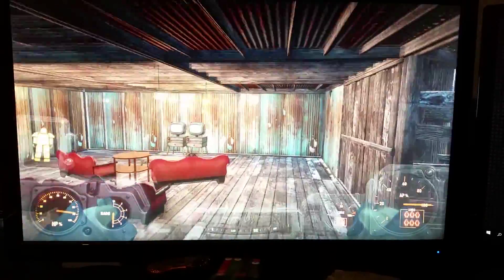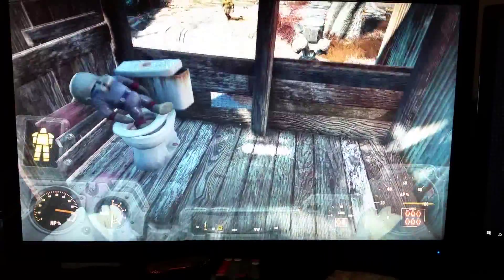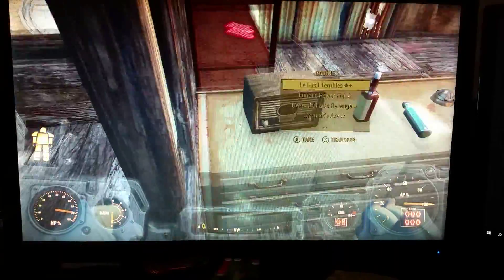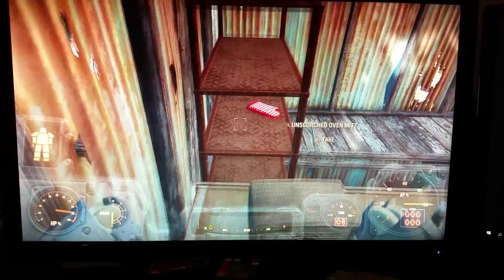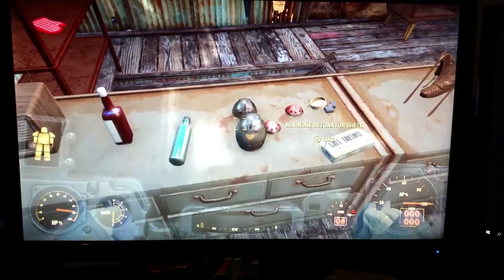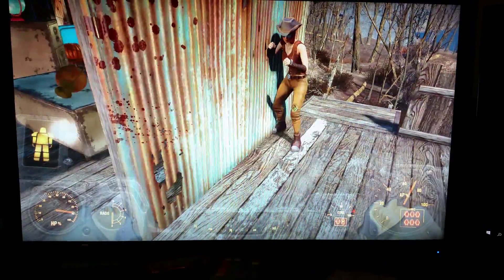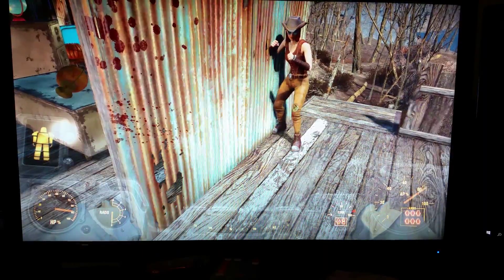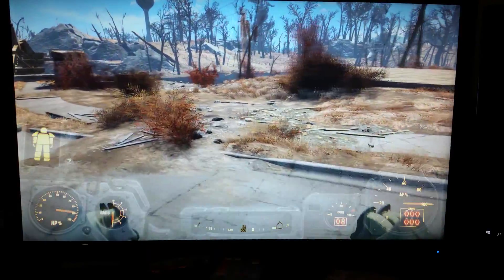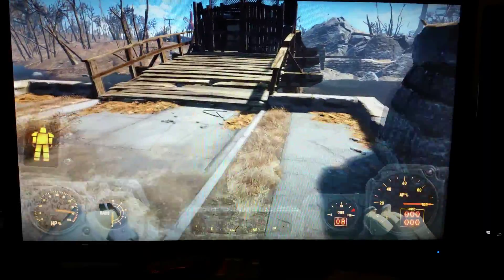I've got these gates right here because they just make sense, although people don't close them. I've got a turret kind of facing out — I don't have anything down in this area yet. I just don't feel the need to at the moment because I only have about 20 people at the moment.